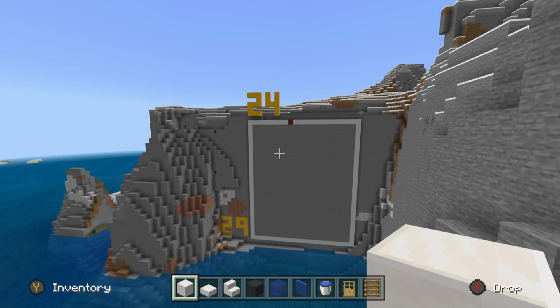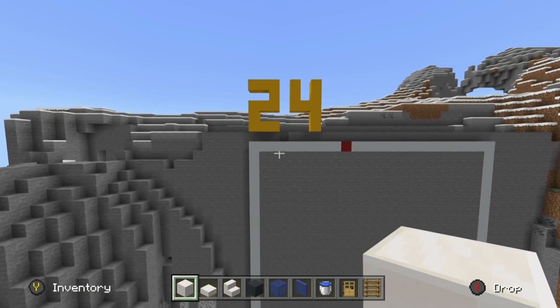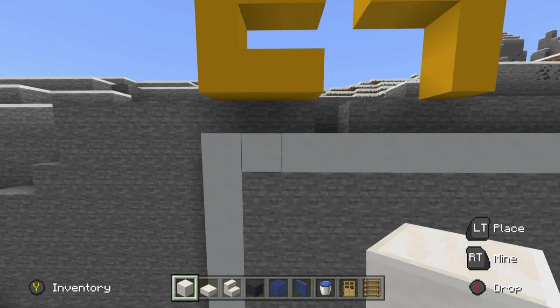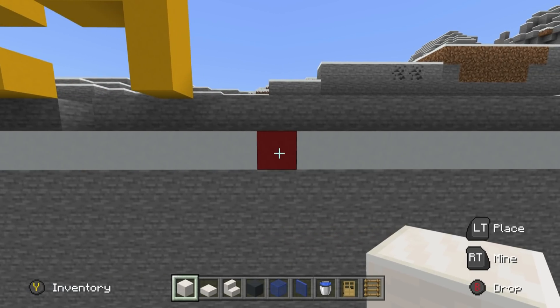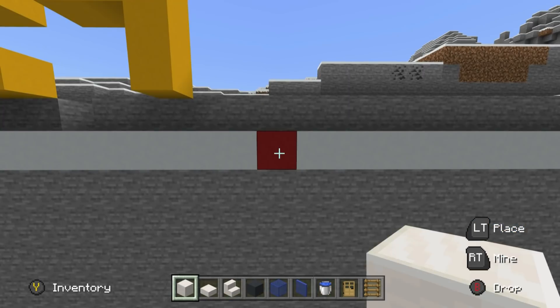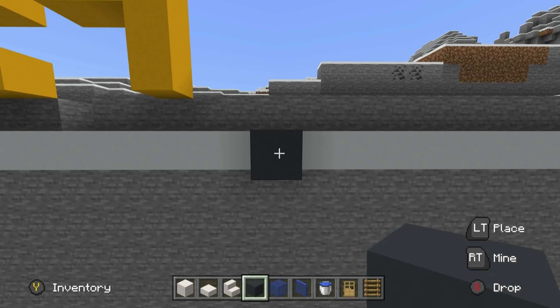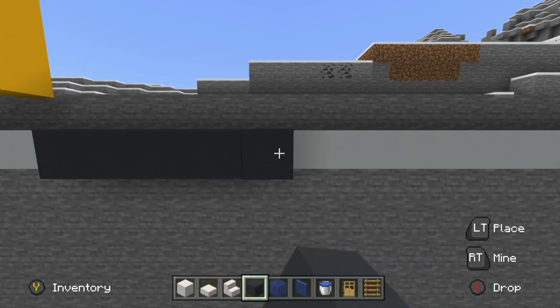Alright, modern mountain mansion friends. Come all the way up to the top left-hand corner of the grid. Count right by 1, 2, 3, 4, 5, 6, 7, 8, 9. This is the starting position. If you haven't made the grid, just start somewhere in the middle of the top of your mountain or hill. This block right here, I want you to place a grey concrete, and place 5 more going right.